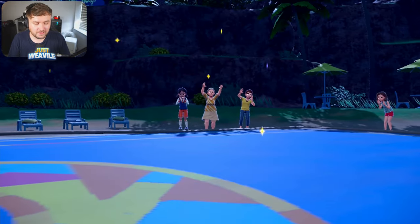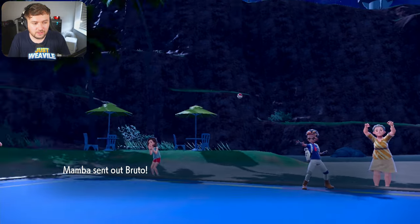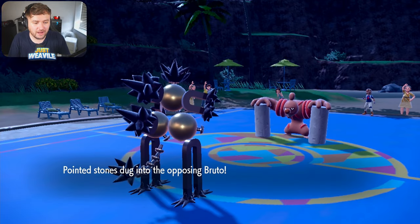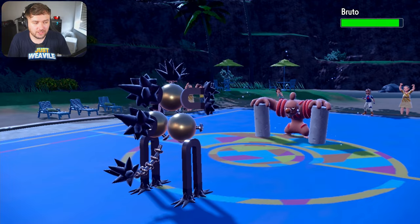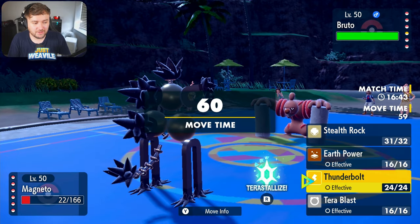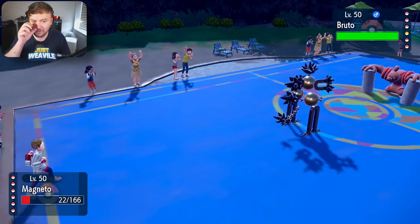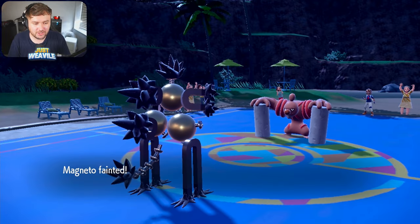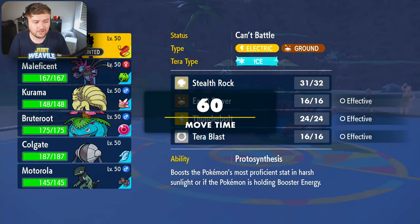They do Withdraw, and they go into Bruto, which is going to be the Conkeldurr. That thing's probably got Defog. So they're either going to go for a Defog here or go for a Mach Punch to take us out. I don't want them to Defog, and I want to get some damage off, so I'm going to go for a Thunderbolt. They go for a Mach Punch — they're going to get rid of the Sandy Shock first. They could still have Defog; we haven't seen what item it's got yet.